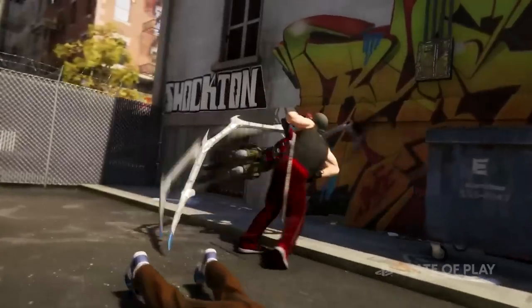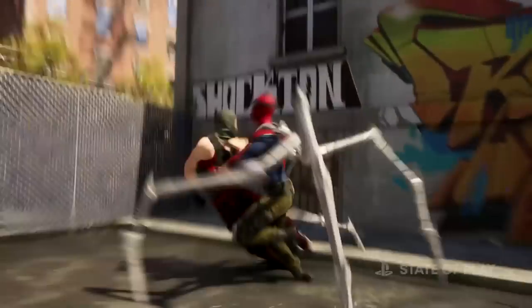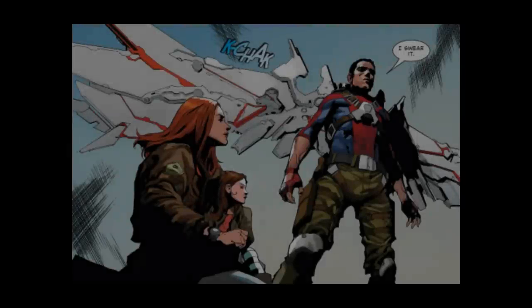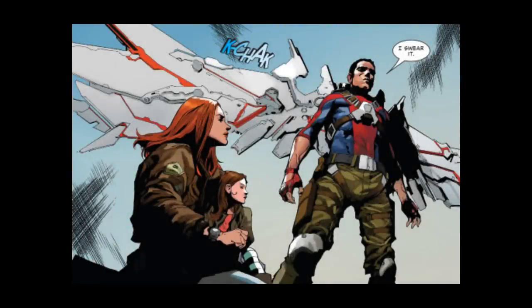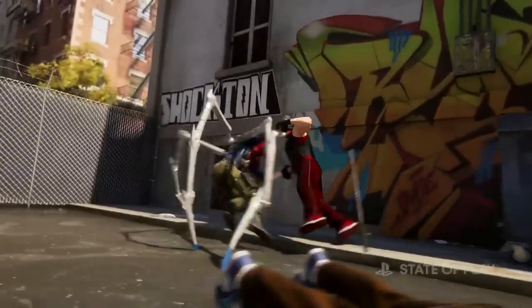Insomniac then shows us a new look for Peter where he's wearing green military pants and seems to be wearing a cuffless version of the classic costume. This might not actually be a new look though. If I had to guess, this looks like a redesign of an Elseworld costume Peter Parker wore from a Civil War Secret War storyline. But it looks pretty good though — I'm happy to see that they added a full mask for Peter to wear over it.